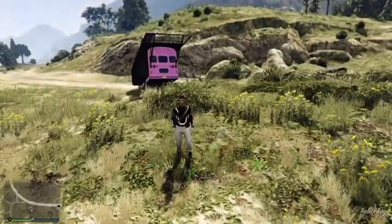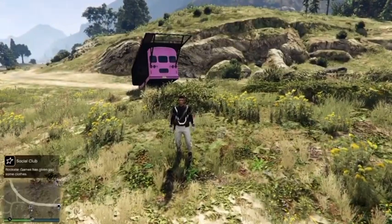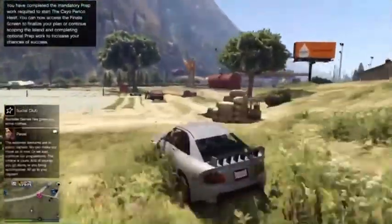Now despawn the party bus, call in the vehicle that your friend gave you, and once you've done that you can go ahead and customize it however you want — you're now able to drive the vehicle. Hope you guys enjoyed this video, please make sure to like and subscribe and I'll see you in the next video.